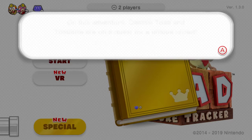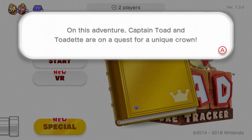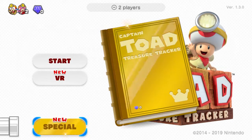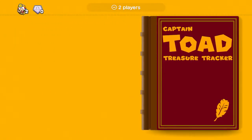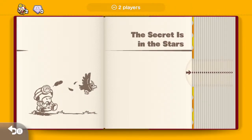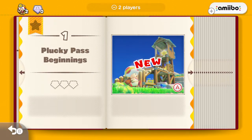In the latest episode, Captain Toad and Toadette are on a quest for a unique crown, but that's gonna be saved for a lot later in the series. However, it's time for us to step forth into the first book once again, because I did a Let's Play of this game almost 5 years ago. And well, it's time for adventure once more. So let's step forth into Captain Toad Treasure Tracker with Plucky Pass Beginnings.